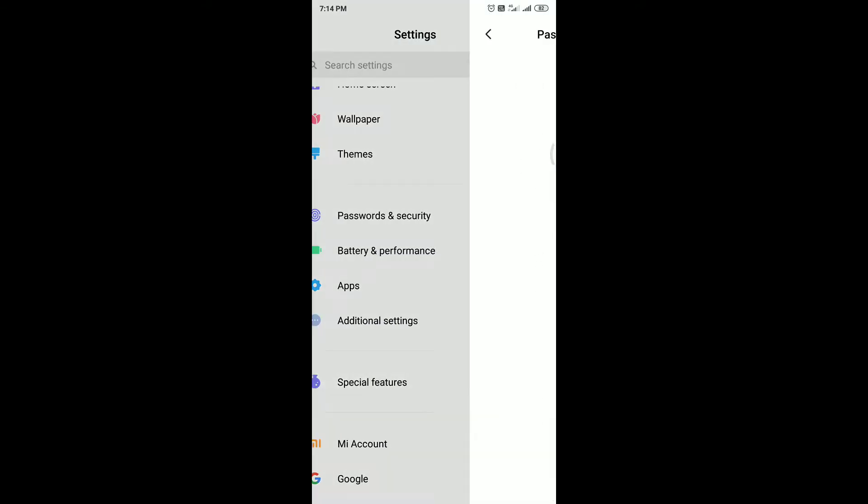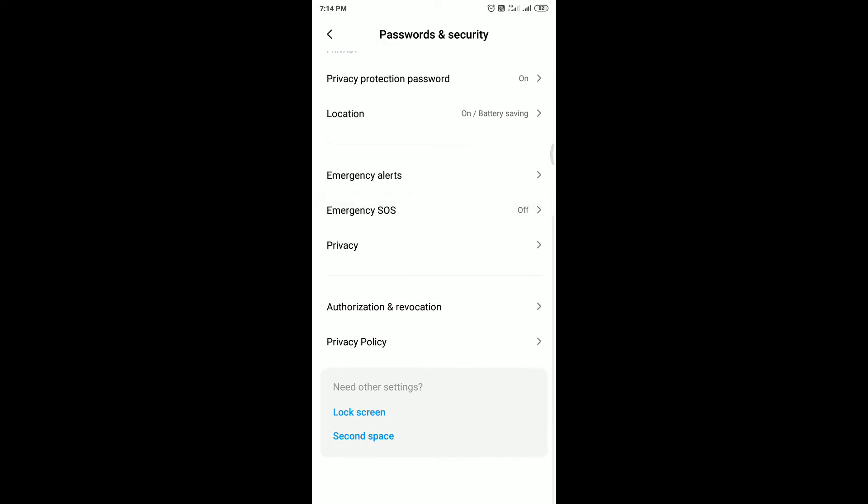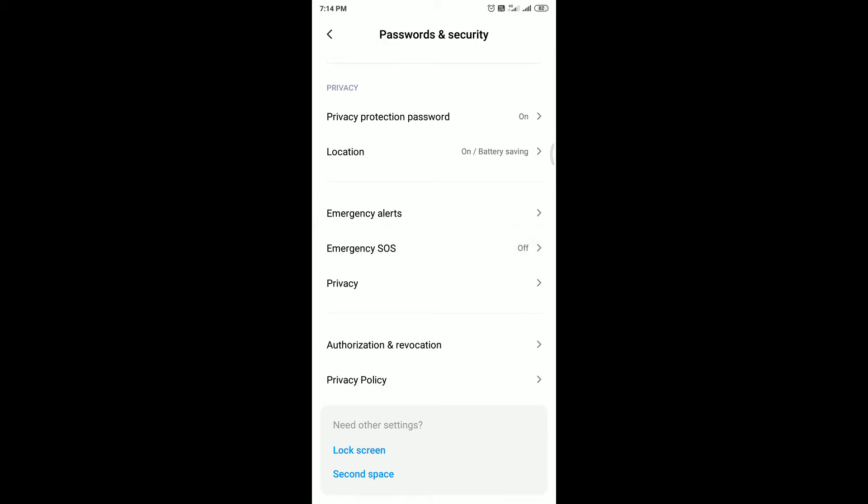In Password and Security, we again get shortcuts — this time to Lock Screen and Second Space — directly from the Password and Security option, which is a convenient new addition.